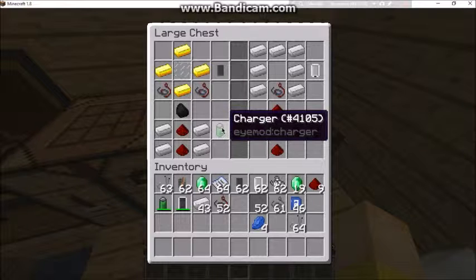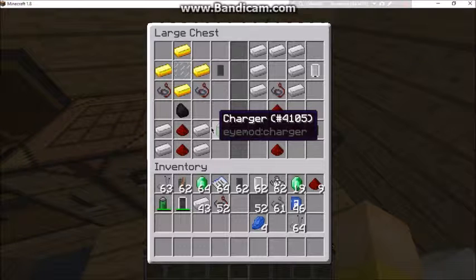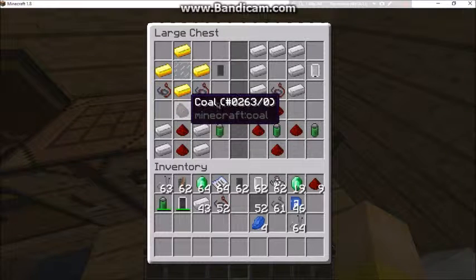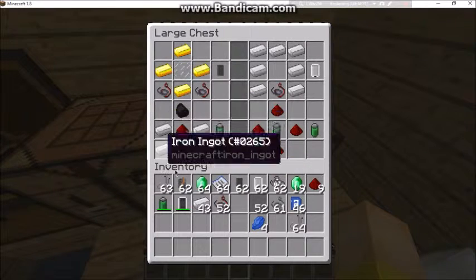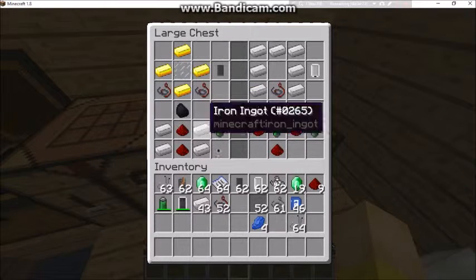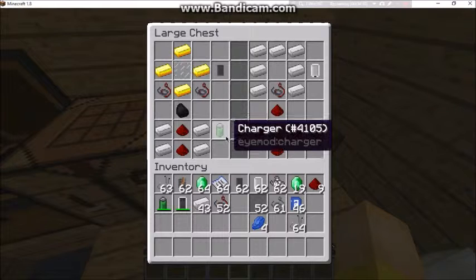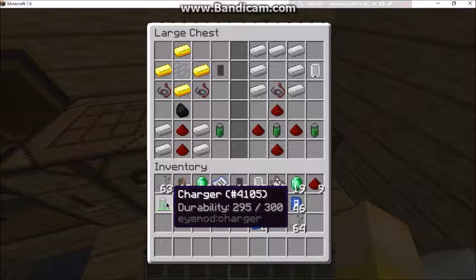You're also going to need a charger so you can charge your phone when it's half dead — that's a really cool feature. You're going to need four iron ingots, two redstone, and a piece of coal to make your charger.